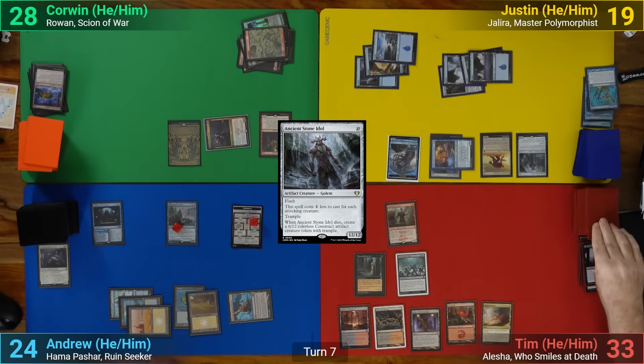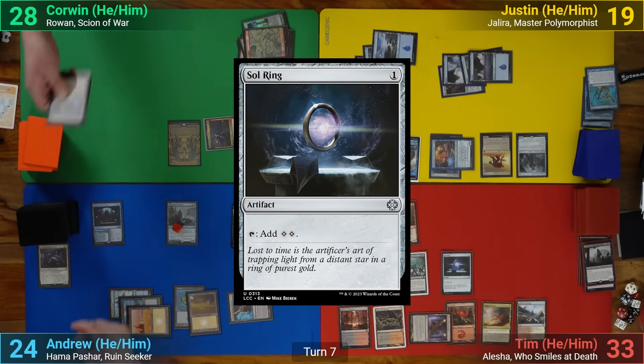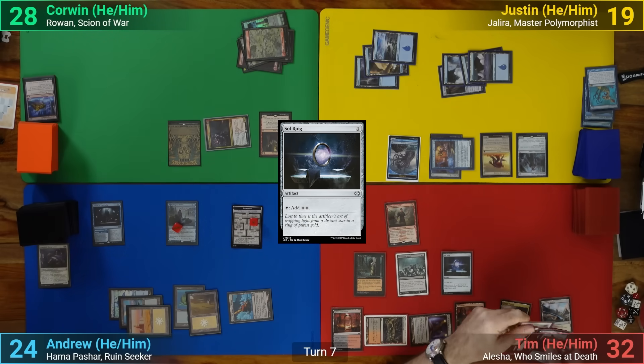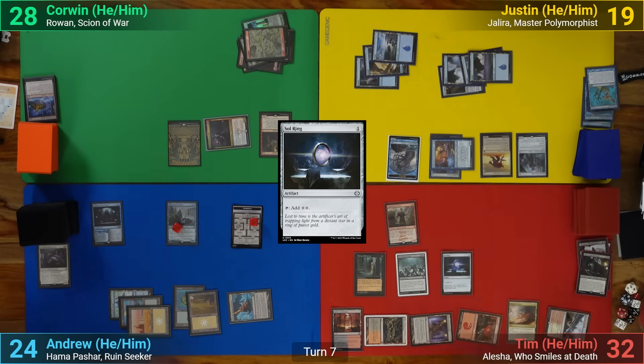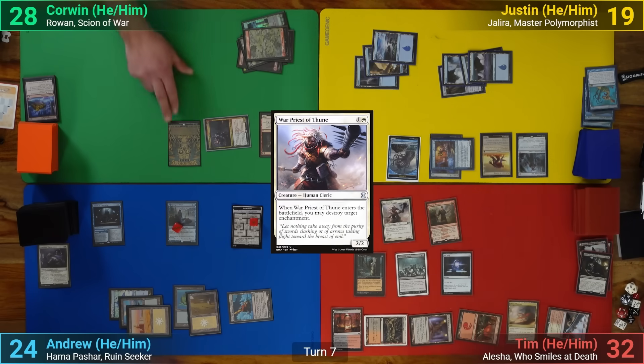Tim draws from the Arena, losing 1, and then for turn, and plays a Spectator Seating in his main phase. He then plays a Sol Ring, and discards Gonti to the Tortured Existence, bringing back the Warpriest of Thune to his hand. He then casts the Warpriest, and as it comes in, destroys the Necropotence, and passes to me.